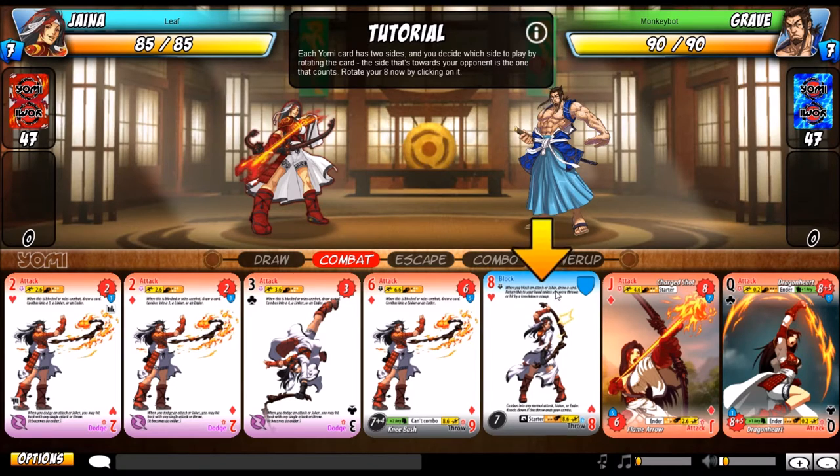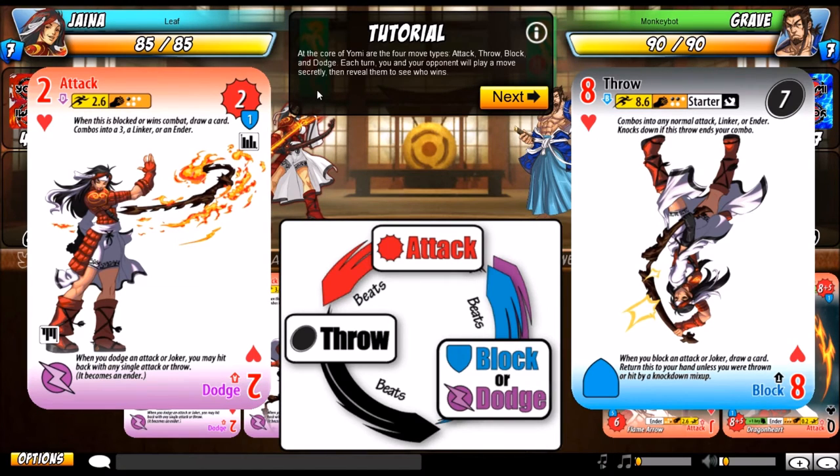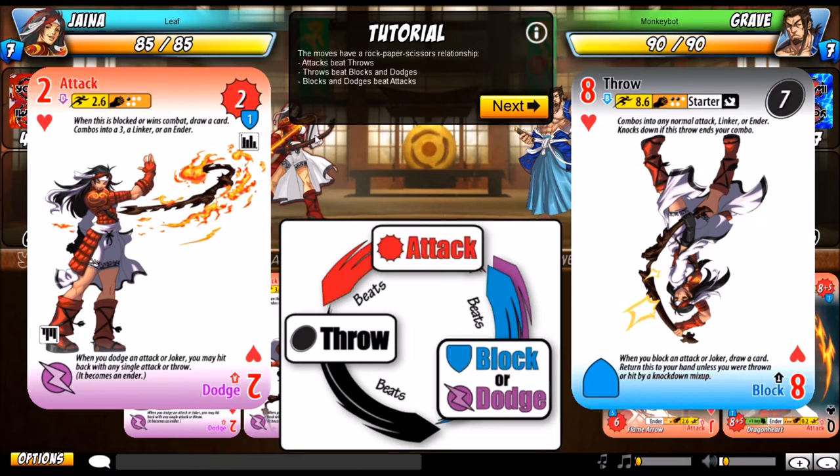At the core of Yomi are the four move types: attack, throw, block, and dodge. Each turn, you and your opponent play a move secretly and then reveal them to see who wins. The moves have a rock-paper-scissors relationship — attacks beat throws, throws beat blocks and dodges, and blocks and dodges beat attacks.